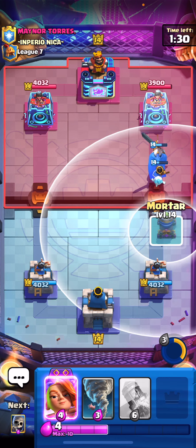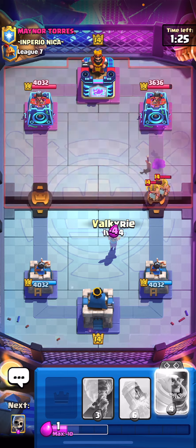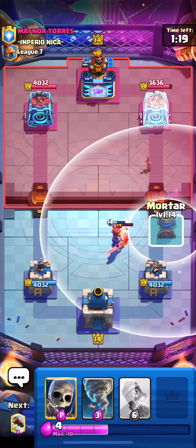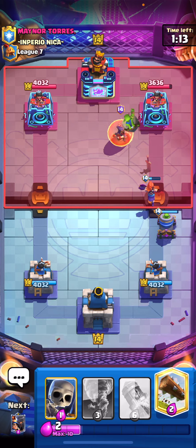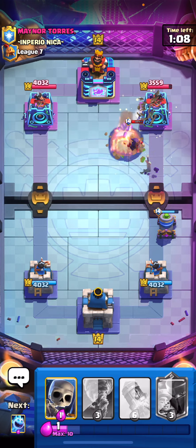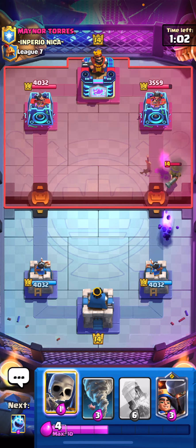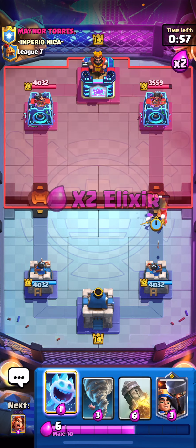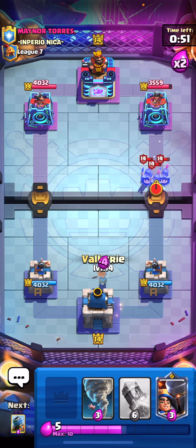Ebarbs is a little bit crazy — I was going to play the evil mortar but with ebarbs that wasn't going to work. We'll play evil Valkyrie to defend, which should be a solid defense. Let's pop the mortar and wait to see his response. He goes for evil wizard in the back — I'm going to log that to interrupt it and let the mortar take it out. He plays the musketeer as well, so the evil mortar won't get what we wanted. In hindsight, I probably should have gone for a tornado play for more damage.